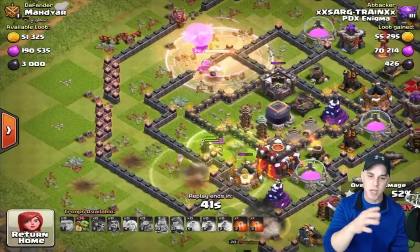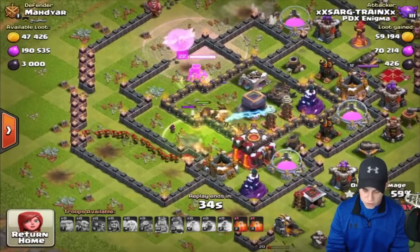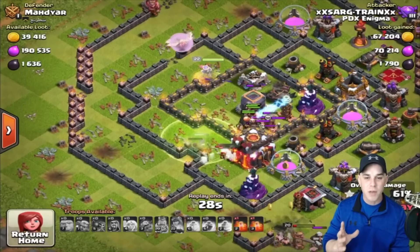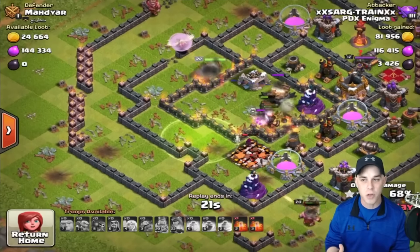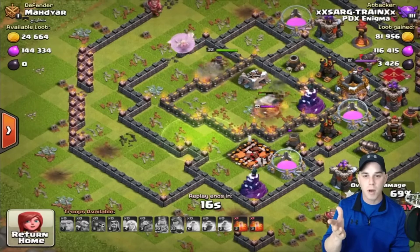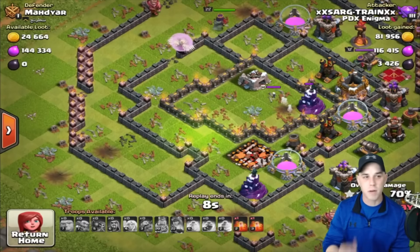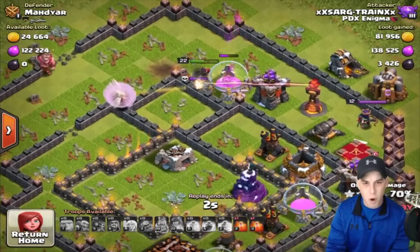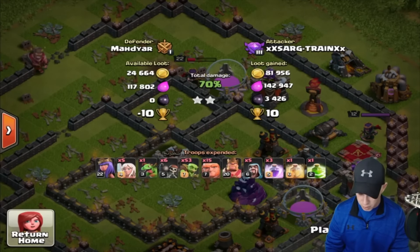Use a jump spell to get the giants continuing into the base, then start dumping in some goblins to see what they target. They target the gold storage, then the town hall, and hopefully jump into the core. The wizard tower is putting work on the goblins, but the archer queen up top is getting the dark elixir we needed. The goblins take out the town hall, then the archer queen gets the center compartment and takes care of that dark elixir storage. We get 3,426 dark elixir plus some gold and elixir.